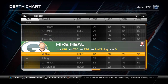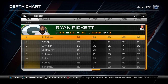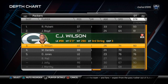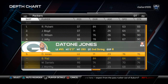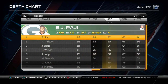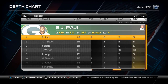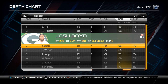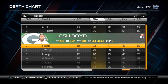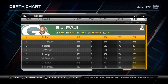For the defensive tackle, I like to set this up for my nickel normal package. I look for strength and block shedding - I try to get the strongest guys with the best block shedding in there. BJ Raji has really good strength, but his block shedding is not quite as good as Boyd. However, Raji brings explosiveness in the pass rushing game with 85 power moves, so I like Raji over Boyd even though I used to prefer Boyd.